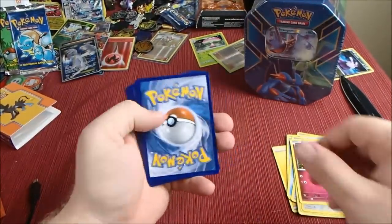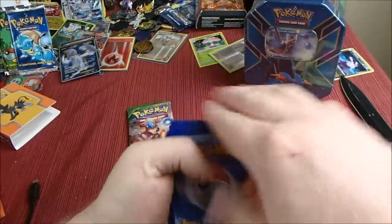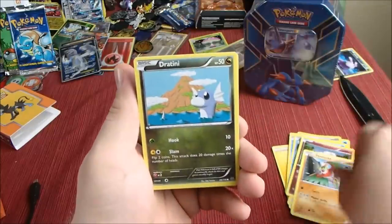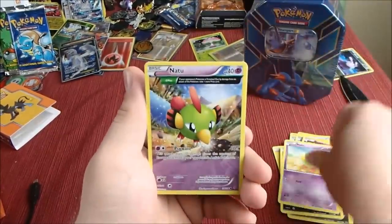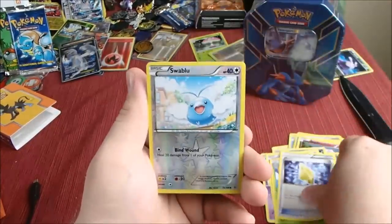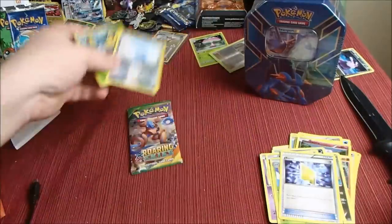Let's see if we can get anything good. We've got Hawlucha, Dratini, Inke, Natu, another Natu, Shelgon, Ninjask, Revive, Swablu Reverse, and Beautifly Holo. So we've got a Holo!